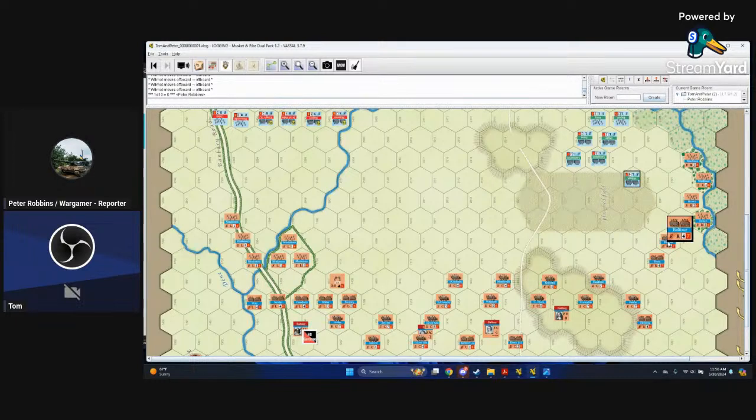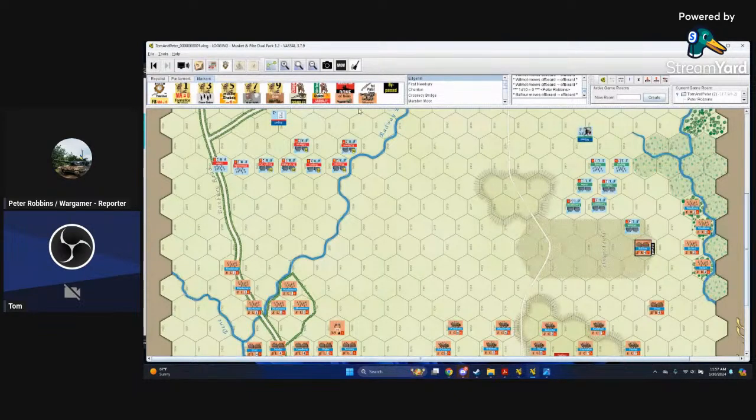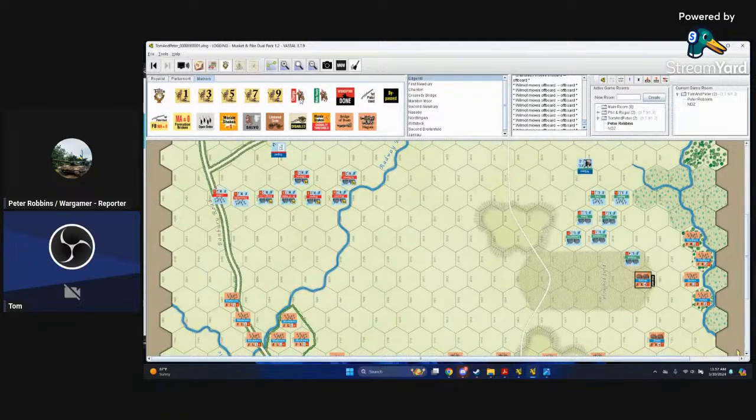If the interception is successful, the owning player must move the cavalry unit adjacent to the enemy unit being intercepted, using enough movement points to reach it. Each hex entered must be one hex closer to the target. Then the intercepted enemy cavalry unit only may reaction fire — and may do so even if the unit normally couldn't.